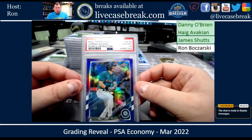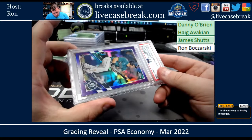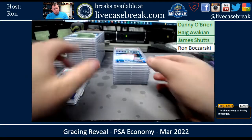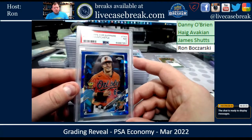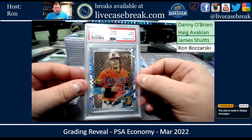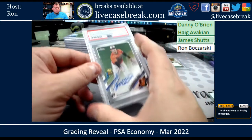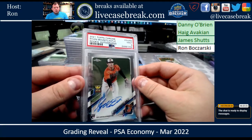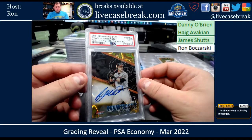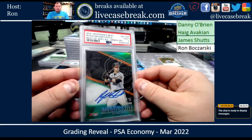James got a ten. A Kelnick Topps Chrome Update purple refractor — that got a ten. Mountcastle Sapphire got a seven, sadly. Everything else came out pretty well though. An X-Fractor Topps Chrome Mountcastle got a nine. Topps Chrome rookie auto got a nine. A 2021 Bowman's Best gold lava refractor got a nine — out of 75. Bowman's Best Mountcastle green got a nine, out of 99.